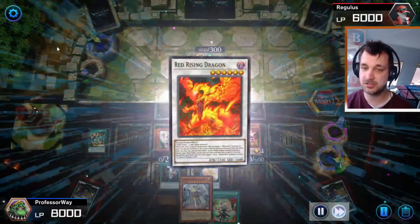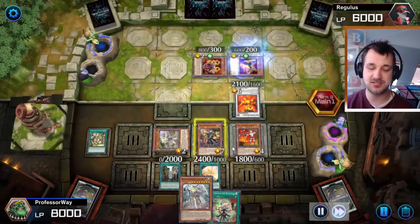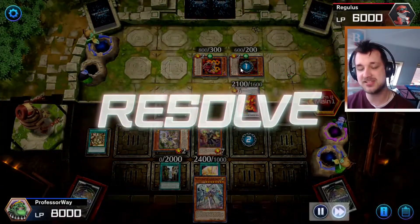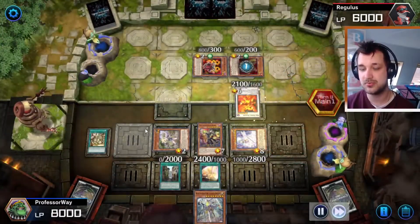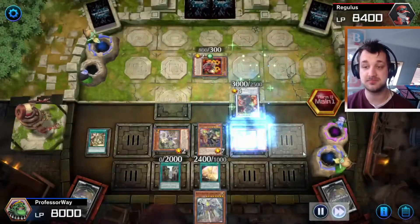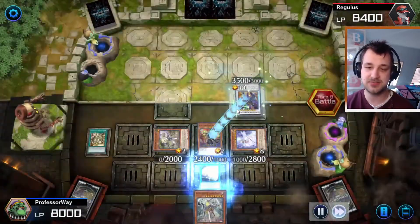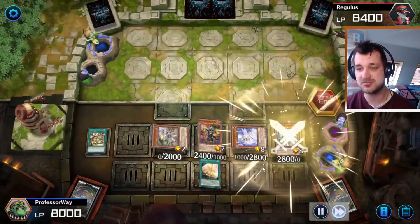I also got Golem Aru in my hand — don't forget that. Because whenever another Spellcaster is targeted, I can make one card go back to its hand and special summon Witchcraft Golem Aru. That is really a sick card. I wasn't negating effects, but that didn't matter. So now we can get rid of that card to special summon Golem Aru.